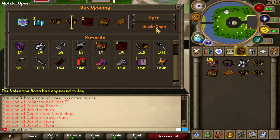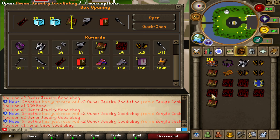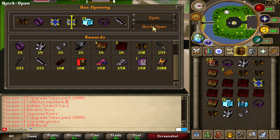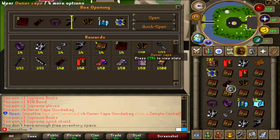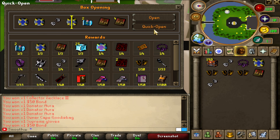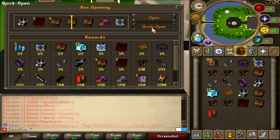I got one so far, I believe. Maybe I'll get some back to back. But this is not bad at all. If we say 60 mil each, so 240, 300, 360 mil. 50 bond, tokens, diamond casket, collectors, donator aura, supreme stuff, light twisted bow, and more owner cape goodie bags. The best item was the owner cape — I'll take that. I am still waiting for another owner attachment. 1 out of 50 — I should get some more. I opened 320 so far, so I'm a bit unlucky.